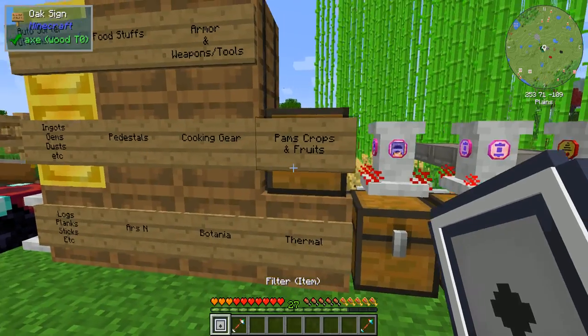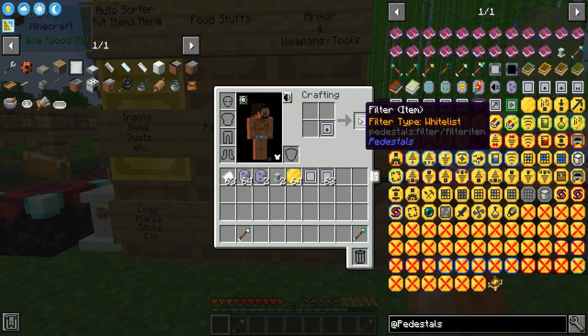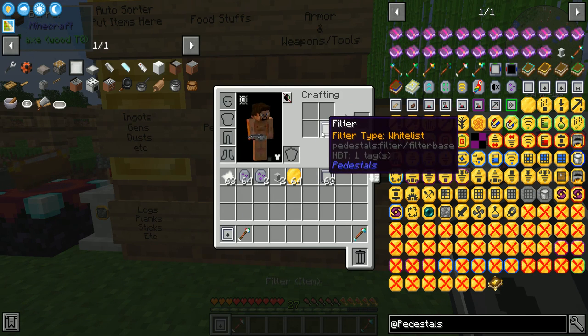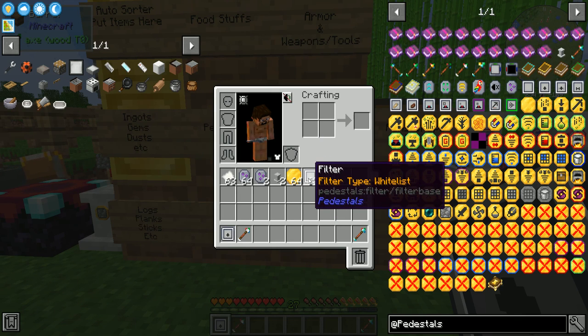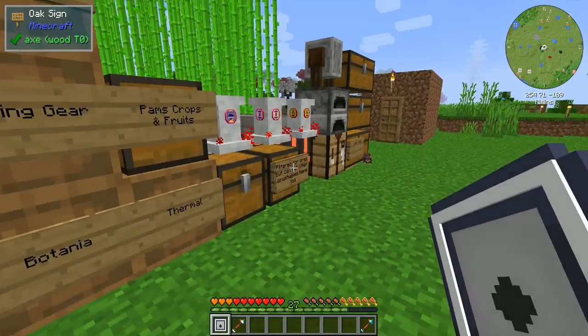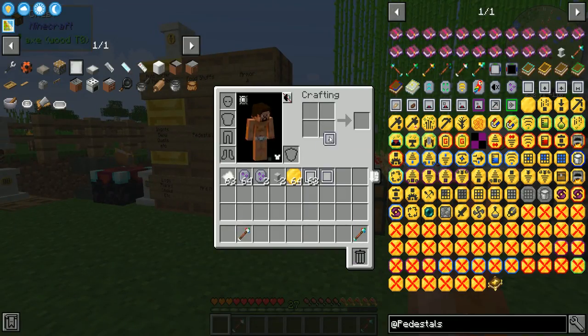The item filter — how this works: you can clear any of the filters by just crafting it in your grid. The filter item — you can craft it to clear it out. How this one works for all filters is you set up an inventory that has the items you want to filter by. You crouch-right-click on the inventory and the filter will remember what was in the inventory.